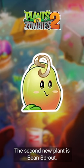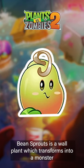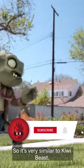The second new plant is Bean Sprout. We've seen this guy before, but we only had the seed packet image with no abilities until now. Bean Sprout is a wall plant which transforms into a monster with swinging fists when taking damage, so it's very similar to Kiwi Beast.